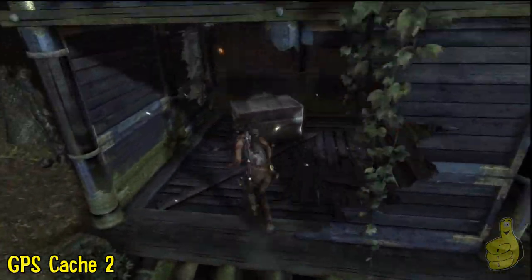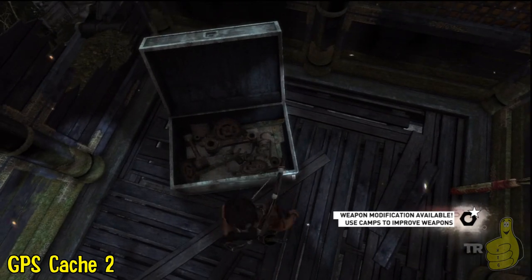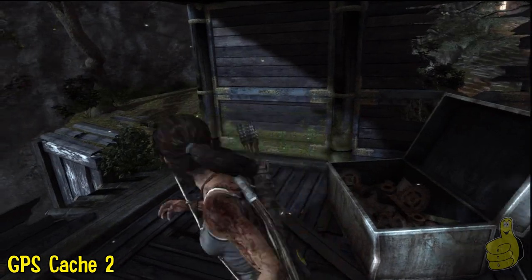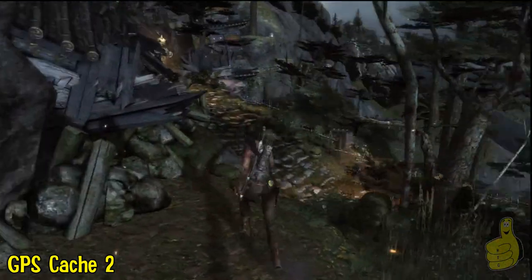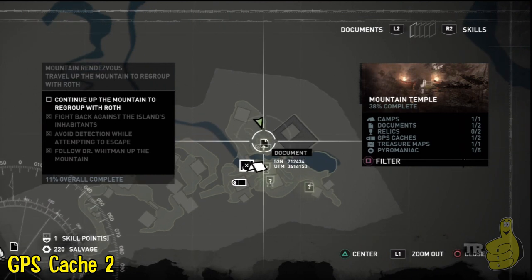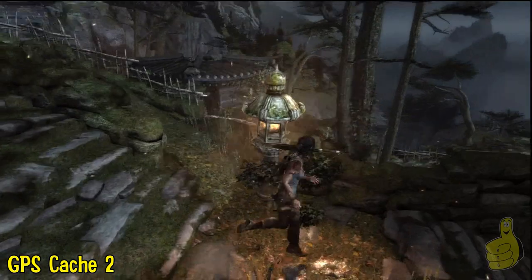We're going to keep following over and shimmy up the back wall. Up top inside, we're going to use our pry bar and pry open for some nice collectibles. We got enough debris and scraps to build some stuff, so next time we're at camp we'll have to put that to use. We'll take a quick peek at the map and note the GPS cache to go ahead and mark it. Since we got that treasure map, we might as well put it to use.